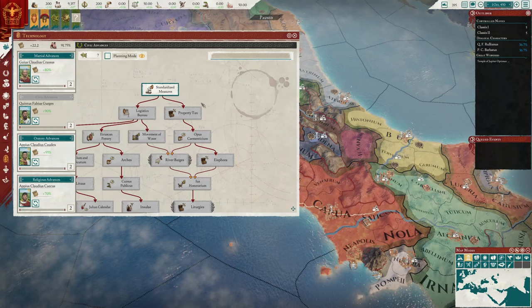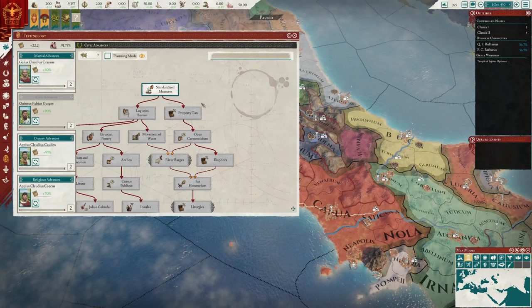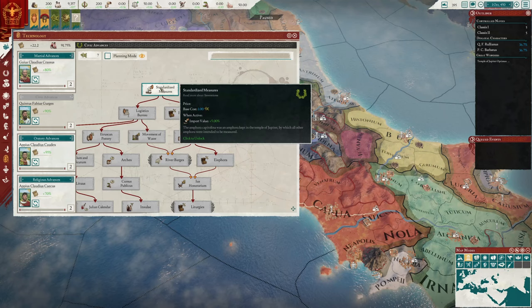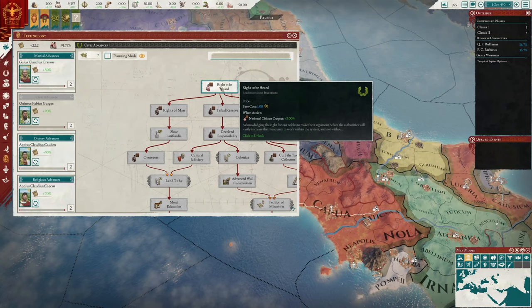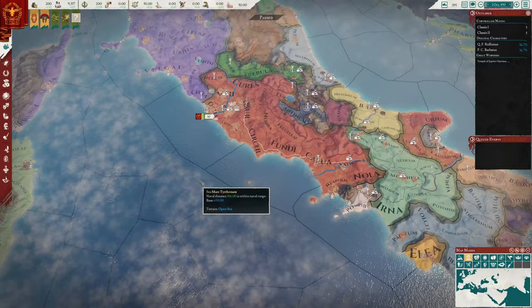In Civic Advances, import value plus five percent — the Amphora Capitolina was kept in the Temple of Jupiter by which all other amphoras were intended to be measured. National citizen output is also a good one.